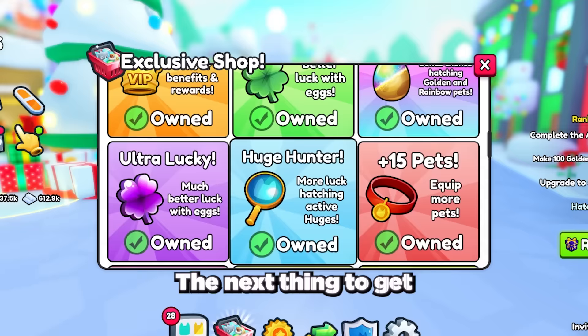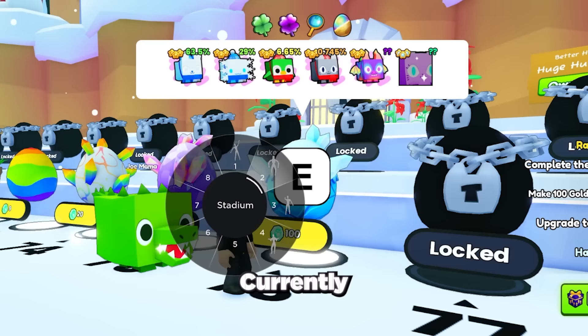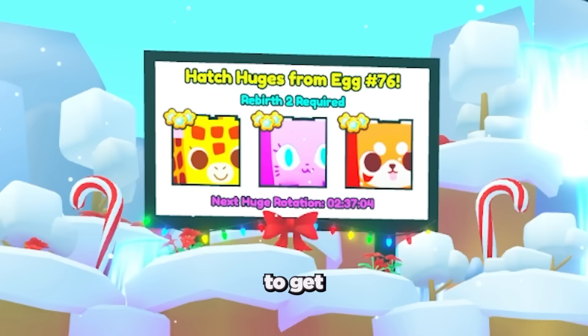The next thing to get is a bit pay-to-win, but it's the huge hunter game pass. This is super OP and increases your chances of hatching a huge pet by over 2,500%. Currently the actual odds aren't public, but with all boosters and game passes it seems to be about 1 in 4 to 5 million eggs to get one of the huge pets at spawn, which takes about 3 to 5 days to hatch.